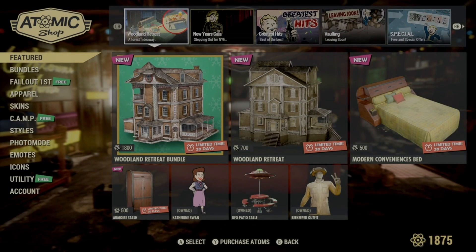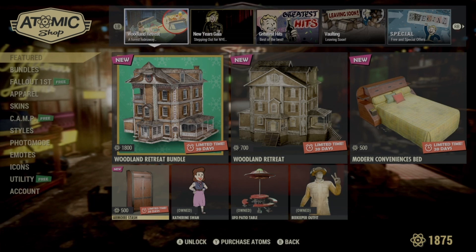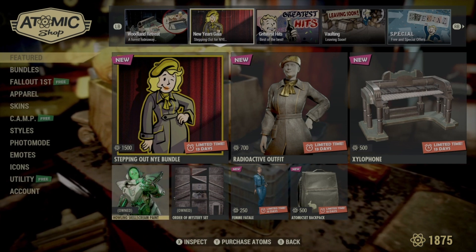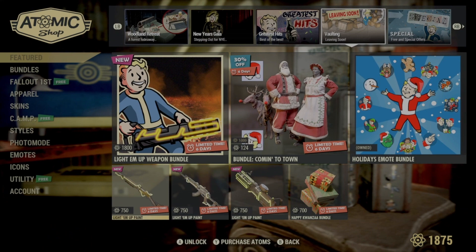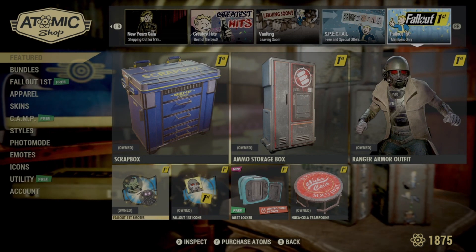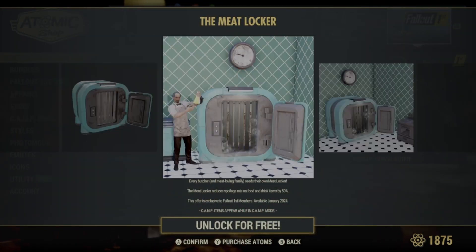Welcome back, Vault Dwellers. Today we're going to be going over the Atom Shop bundle and the free item of the month. So follow along and let's go ahead and take a look at it together. This is everything that we've been given, so I'm just going to skip through here. I know I own some of these and you can't see the prices on them, but we're here for the free item and the prefab bundle.